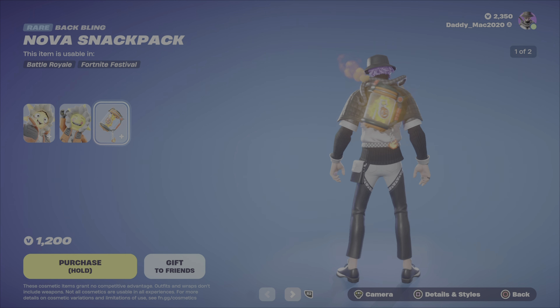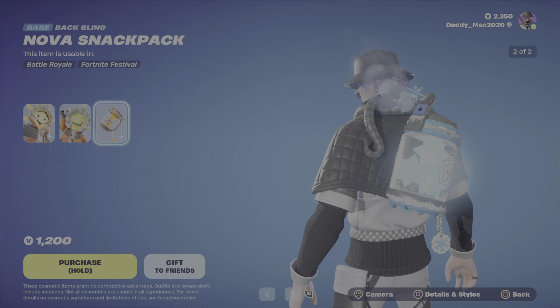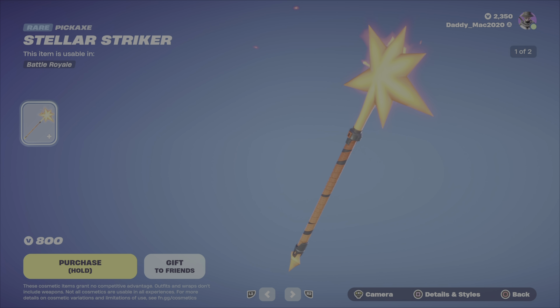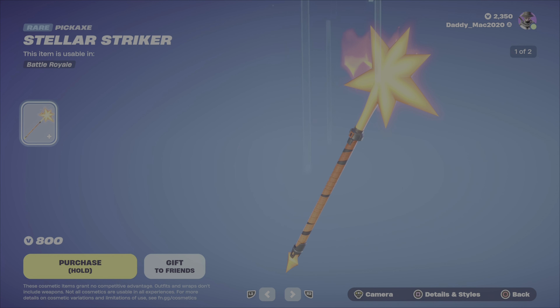Then we have the Nova Snack Pack back bling — kind of a cool look to it, two styles, at 1200 V-Bucks. Then we've got a new pickaxe, the Stellar Striker — two different styles, not too bad at 800 V-Bucks.